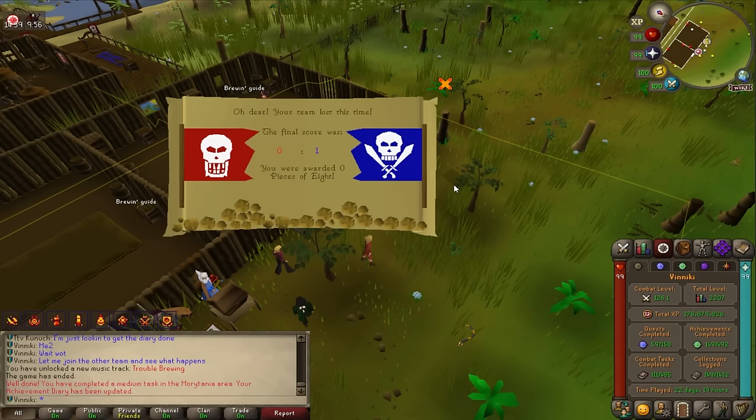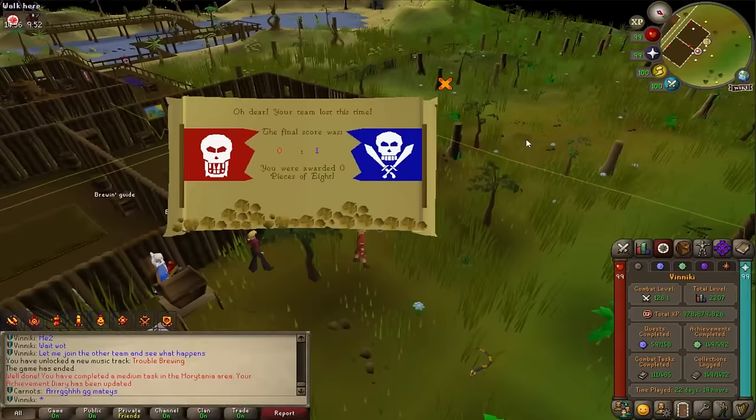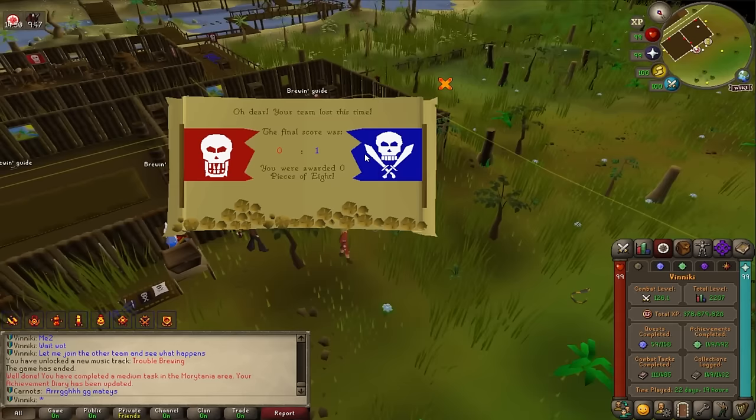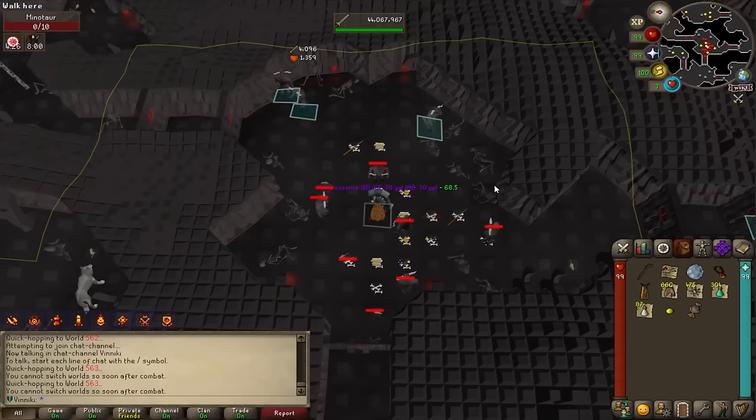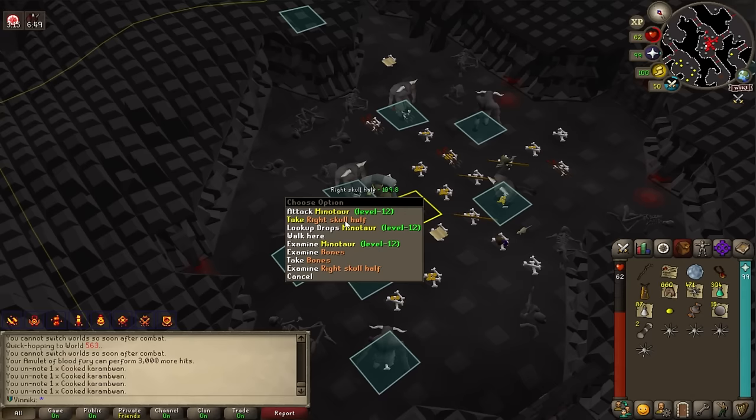I joined a Barbarian Assault game that was about to finish — the luckiest thing ever. We lost the game but I won because I got the diary done. Getting the skull scepter this way is brutal — I just use the bulwark special attack and the whole pack dies. A clue scroll too!